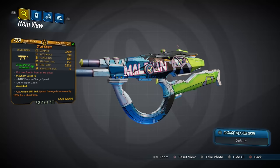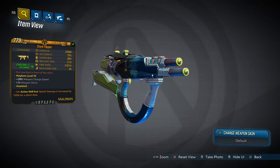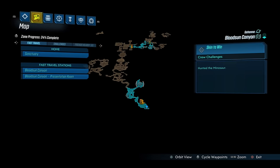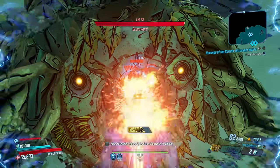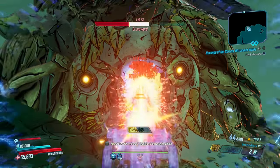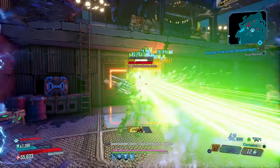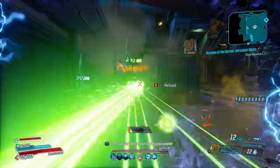Moving on to the Flipper, a peak Maliwan SMG exclusive to the Bounty of Blood that has an increased chance to drop from Minosaur, who you fight around here in Blood Sun Canyon. The Flipper is not only my number one dance move, it's also a gun that has great affinity with Flak. That's done largely in part due to its mammoth projectile count, which peaks at 9 a short while into each magazine.